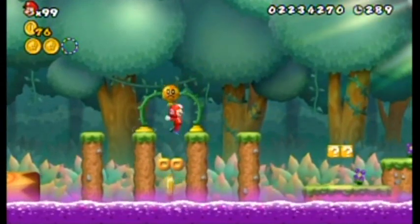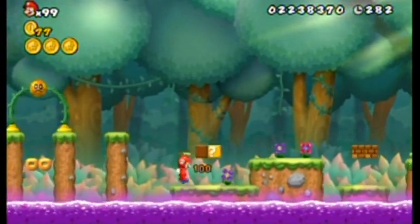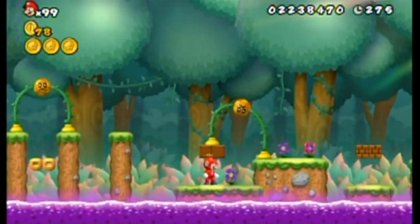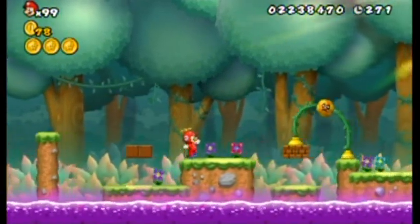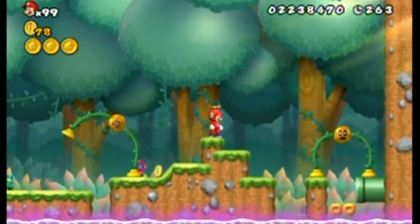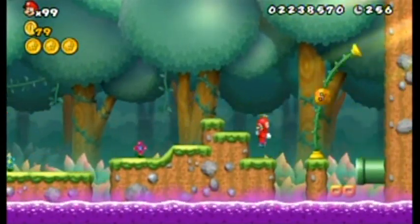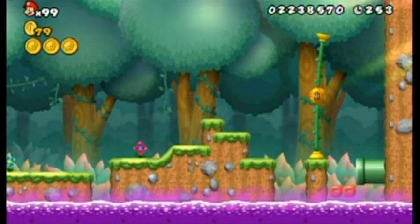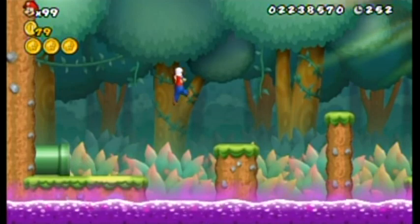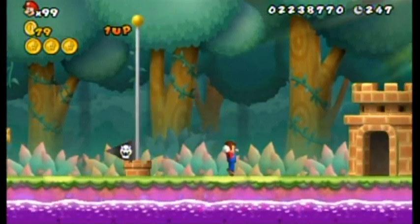Donut blocks — this might be tricky. Maybe not, especially since I got my propeller suit. Whoa, this guy's a fast one — look at him go! I'm just gonna avoid him by going way up into the sky. I nearly failed there. If I hit him from underneath I get a coin — that's how I got that coin the other time. I just see a little trap there — you let those donut blocks fall and you couldn't go inside that pipe. Tricky, tricky Nintendo. And that's the end of the stage as well as this part. I hope you enjoyed and I'll see you in the next one.